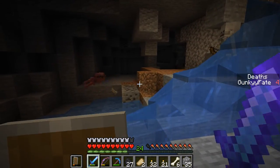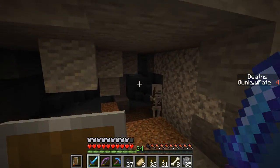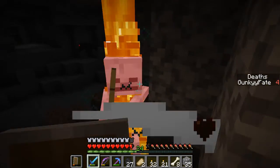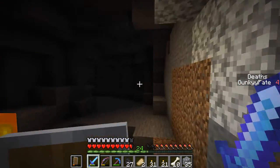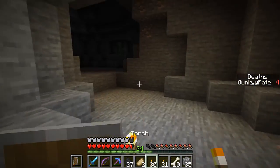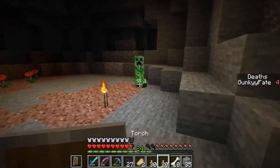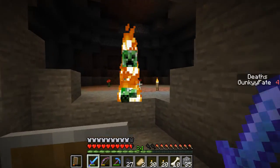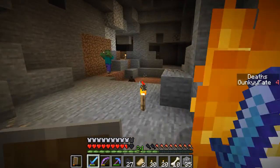We've got two skeletons fighting it out right here, it's about to go down. We got three skeletons — that one skeleton just killed the other one, it's a two skeleton combo. This is a really big cave system, got a creeper over there. I should probably go back to the base because I'm running out of resources fast. Got a spider and a zombie about to come up.